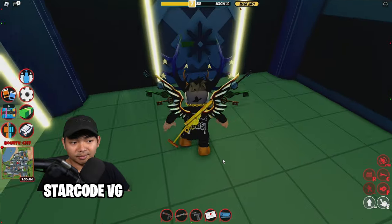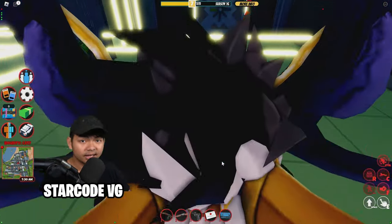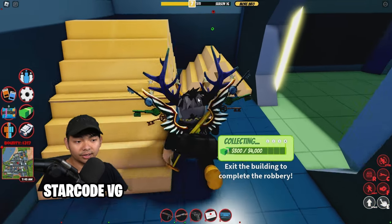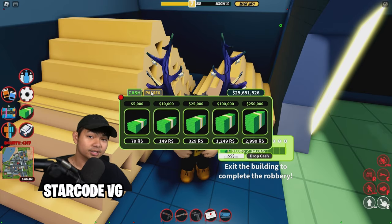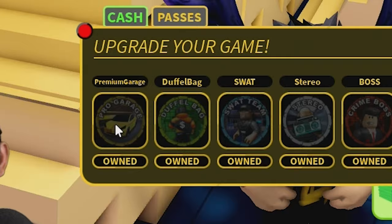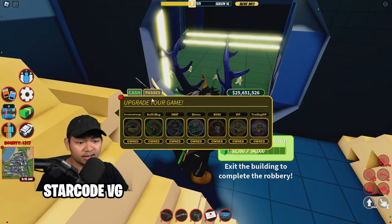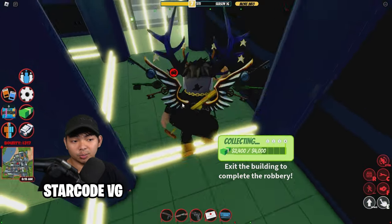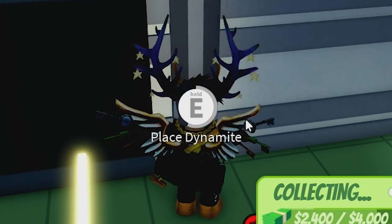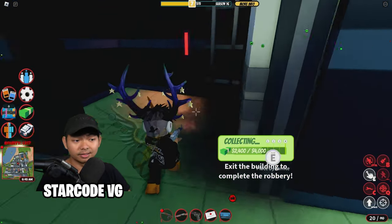The bank floor may be different each time because Jailbreak has like 10 bank floor layouts — it's different each time you play. But the concept is basically the same. There should be a vault right here with a bunch of gold, and you guys can collect your money. If you want to buy some game passes, I suggest the Pearl Garage and the duffel bag — it's literally the only game passes you need. There should be a second door on this side of the map — place the dynamite and wait for it to open. Make sure you watch out for police because they are literally everywhere.